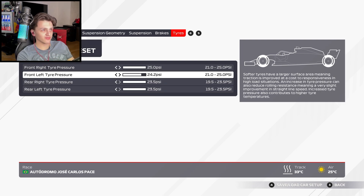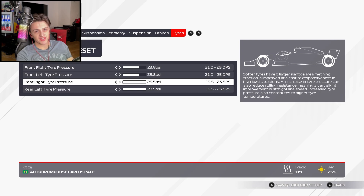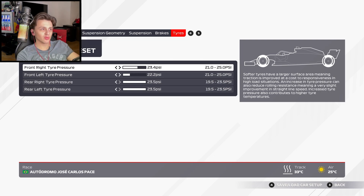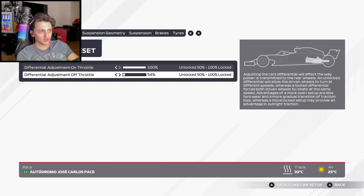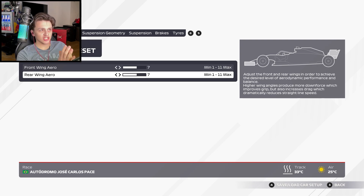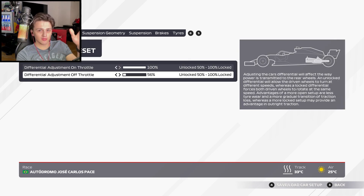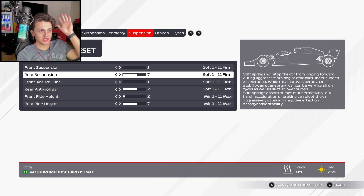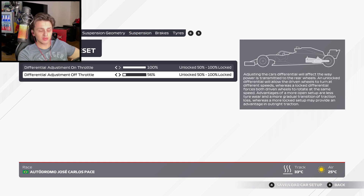For tire pressures, I recommend the standard ones as they're pretty decent: 22.2 front and 23.1 rear for a five-lap race. For longer races, to reduce tire wear, increase the pressures — put them to max or around 23.8 front and 23.5 rear. That helps reduce tire wear but increases tire temperature and may make you slightly slower, since lower pressures give more lap time. So 22.2 and 23.1 as the base. Keep the 7.7 wing base and 56 off-throttle — this is a solid setup that can literally help you dominate every single open lobby.